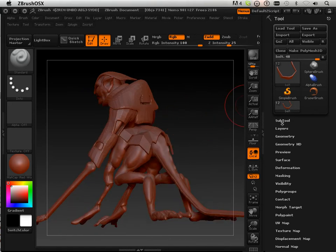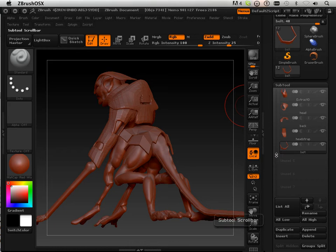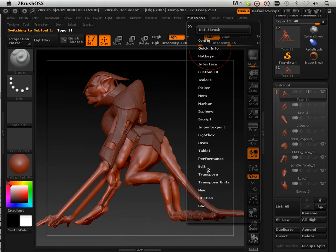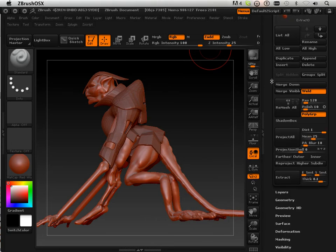Here I have a whole bunch of subtools. If we look under Miscellaneous, this subtool alone is 3.7 million polygons. And it can go higher than that because it's only on level 6.